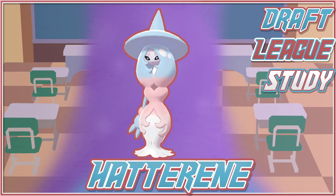Hey guys, OJ Albina here, bringing you guys to yet another episode of our Draft League study. Today we're going to be talking about Hatterene, a very, very cool new mon — Psychic and Fairy type.